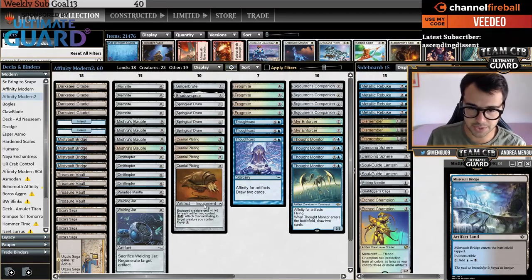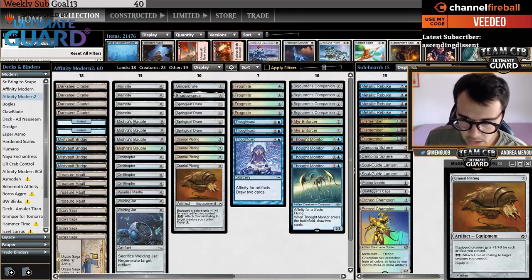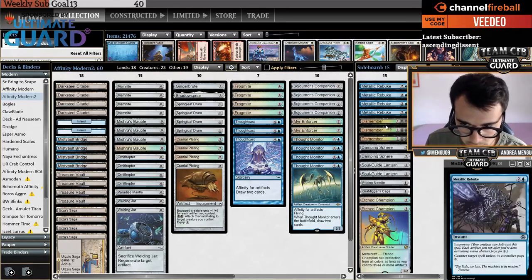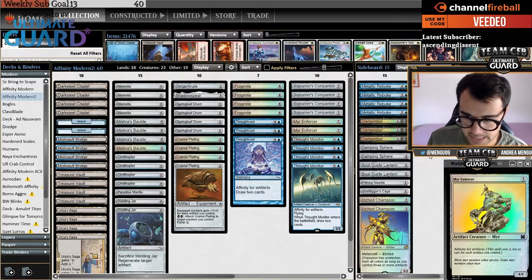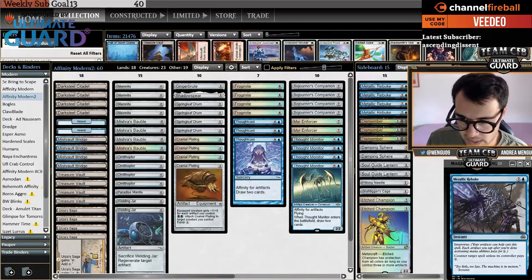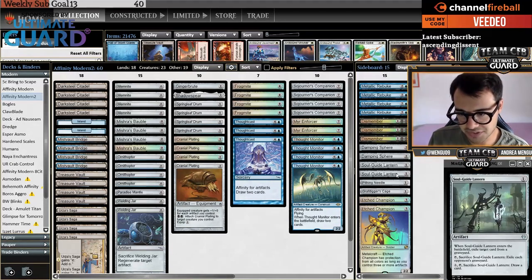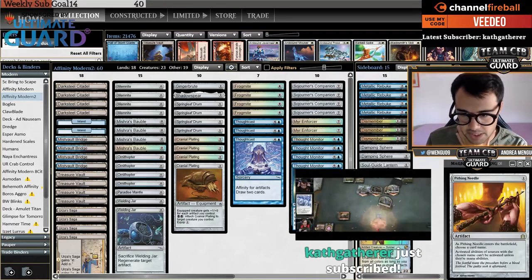You have Aether Spellbomb — your colorless way to deal with turn-one Ragavan, for example. Usually boarding in Spellbomb, cutting Thought Cast and Mirror Enforcer against Ragavan decks. You have four Metallic Rebuke when needed, a couple of Damping Sphere, and then some singletons to fetch with Urza's Saga if needed — like Pithing Needle and Lantern.